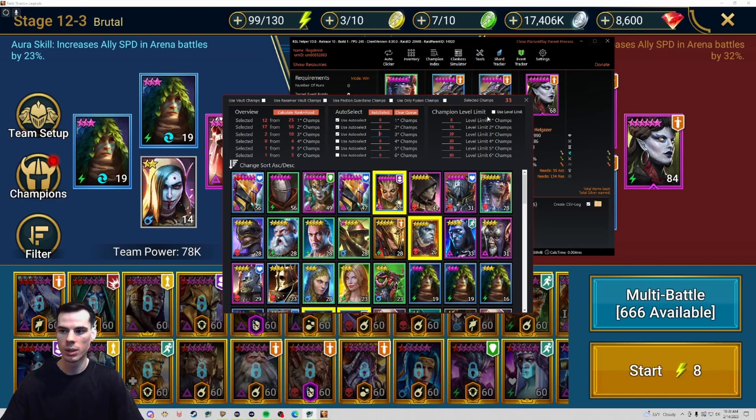In the far right column, 'champion level limit', you can set this so that champions will only go up to a certain level. This is really useful if you have your sparring pit open and you don't want to level champions up to max level. All you need to do is click the checkbox and then set whatever level you want those champions to go to — for example, level 20 for three-stars and level 17 for two-stars.